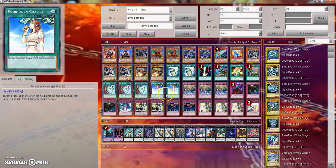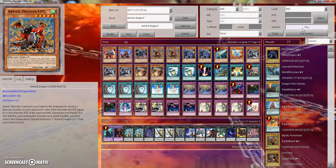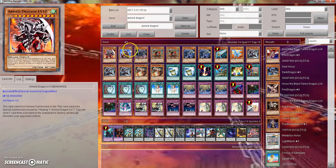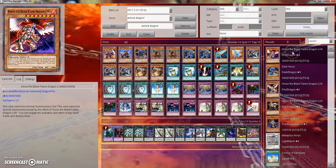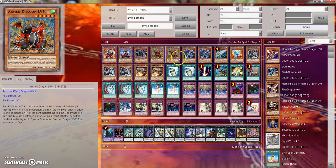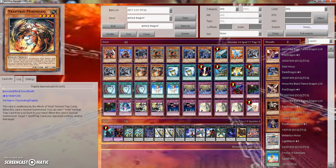So yeah, this is Armed Dragons. Another good LV monster archetype was Horus — I remember playing Horus the Black Flame Dragon Level 8 for a long time because he negated and destroyed any spell card, which would actually be really good in today's meta. But I think the Armed Dragons are a little better just because it's easier to build a deck around them. Let me know what you guys think in the comments — do you want to see more deck profiles like this? What do you think about this Armed Dragon deck? Thank you for watching and subscribe if you haven't already.